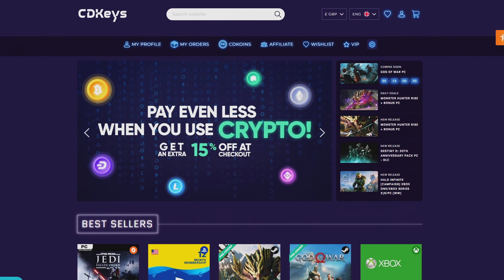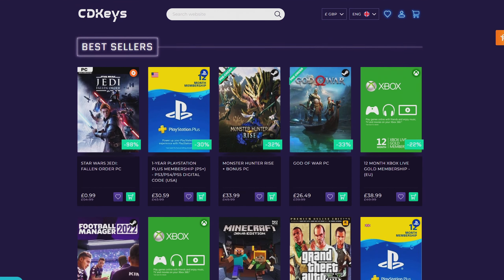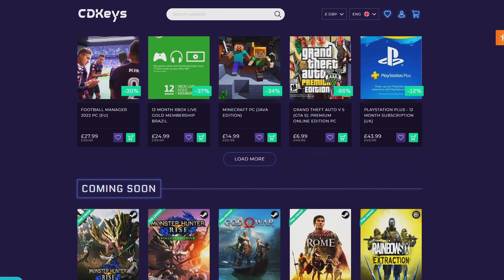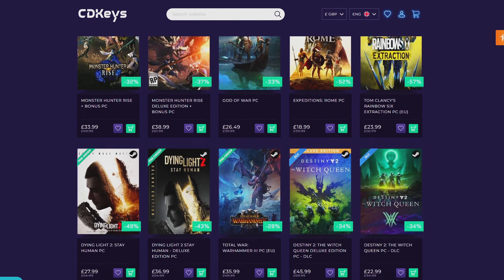If you're looking for your newest game, make sure to check out CDKeys.com, as they have the cheapest CD keys available on the internet for pretty much every game, including new releases. I'll drop a link in the description if you want to check them out.